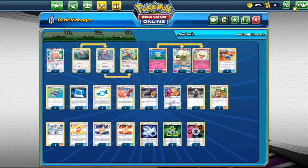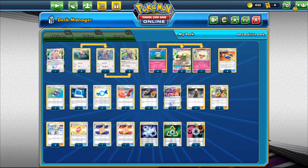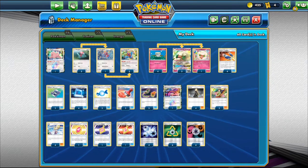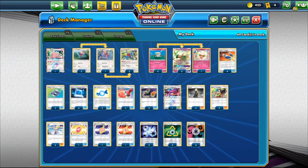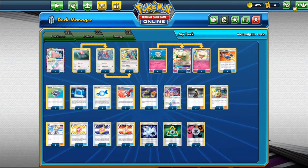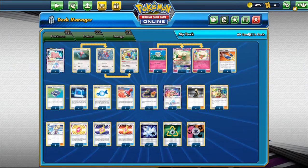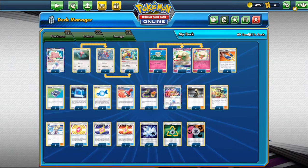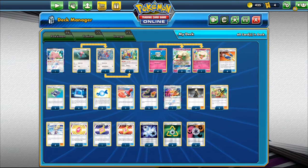I was really confident about the deck after those four wins. But Round 5 I played against a Malamar deck and dead-drew — only started one basic both games and lost quickly. Then I played against a Dark Box deck where he set up really quickly and I kept flipping tails on Whimsicott's ability at the wrong times. So I went 3-2-1.